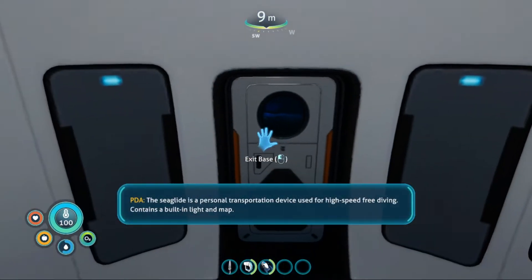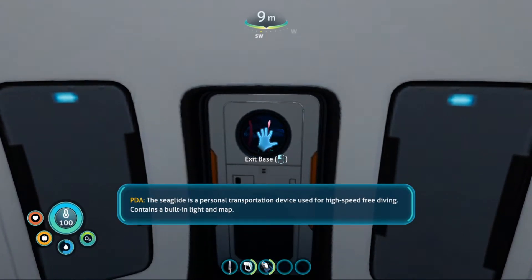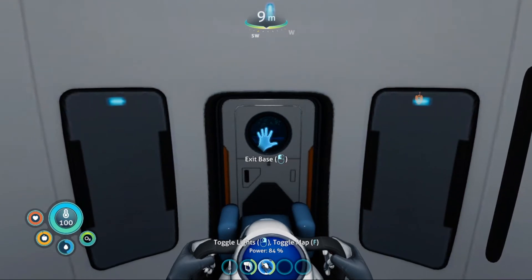The sea glider is a personal transportation device used for high-speed free diving. It contains a built-in light and map. Now that we've got the sea glider, we have to head out to a floating cage platform.